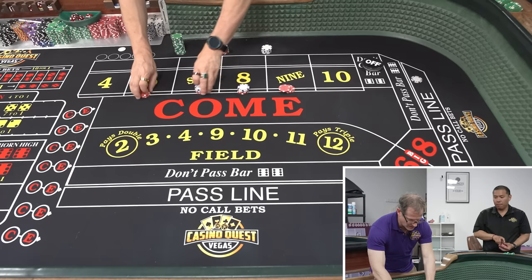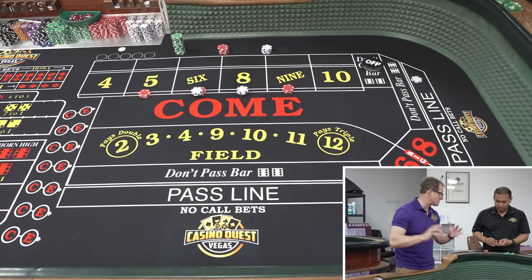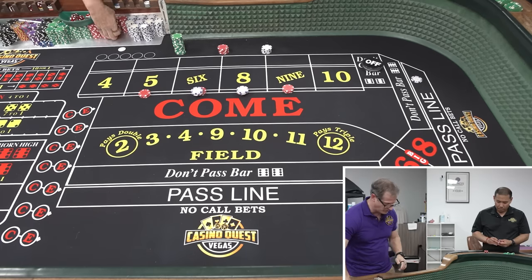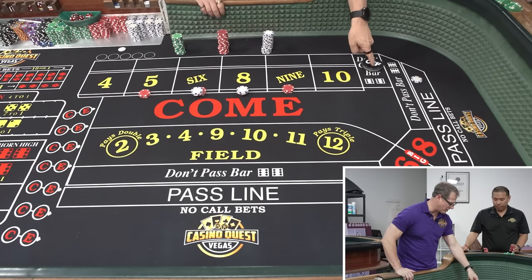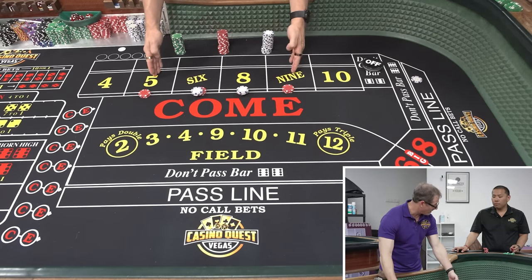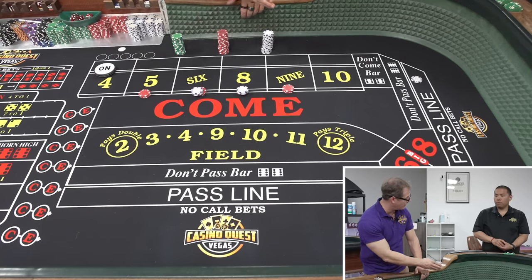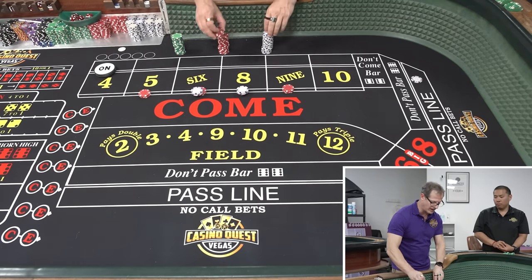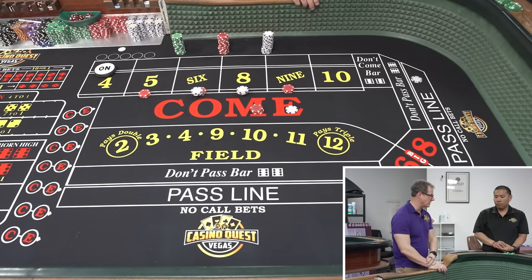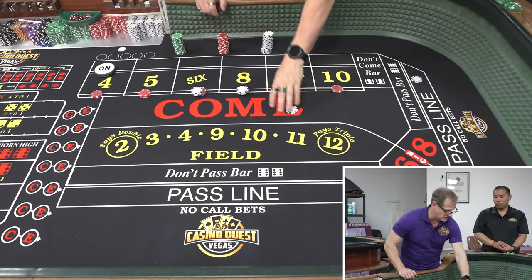We had a little workshop on Patreon where we evolved the system a little bit, worked with a few ideas, and got to this point. Now we're gonna follow the status of the puck — puck's off, we stay off; puck's on, we're on. $66 invested. Any one of these numbers hits, you're gonna get paid $21, and we're gonna add the 4 and 10 for $10 each.